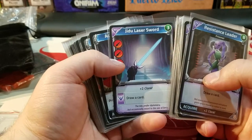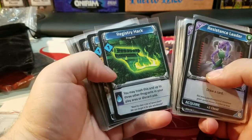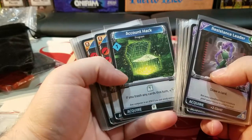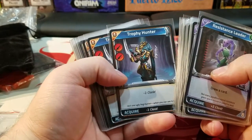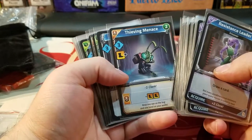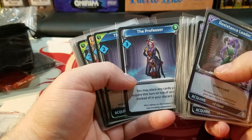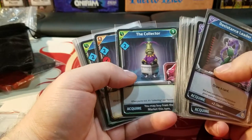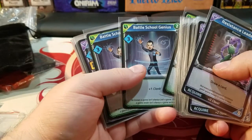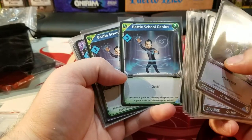Jidu lightsaber — or sword; oh my gosh, I can't believe I called it a lightsaber. Acoustic scanner. Doctor. Registry hack. Door hack. Account hack. Trophy hunter — which looks like a predator. Traitor. Thieving menace. The professor, as opposed to the doctor. The collector. The baron. Teleport, or telepad technician. Battle school genius. Very cool.